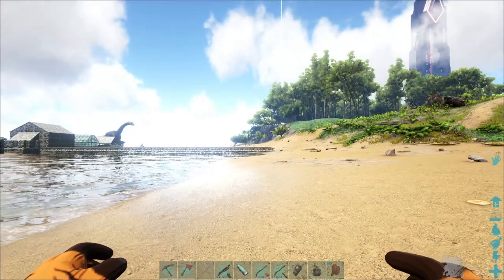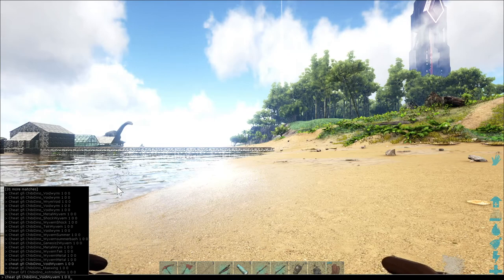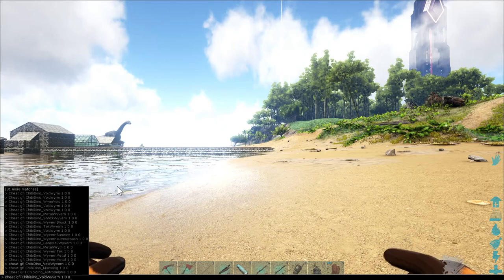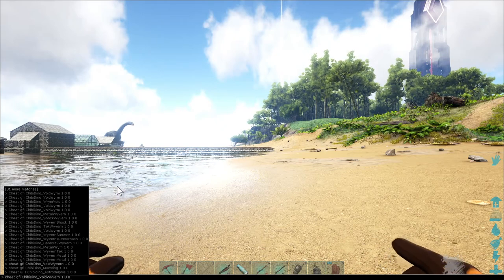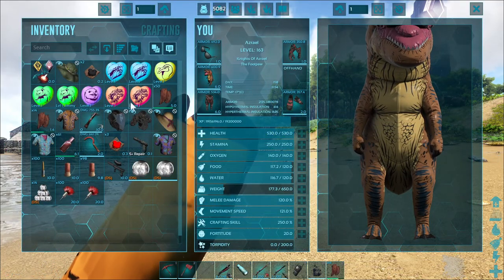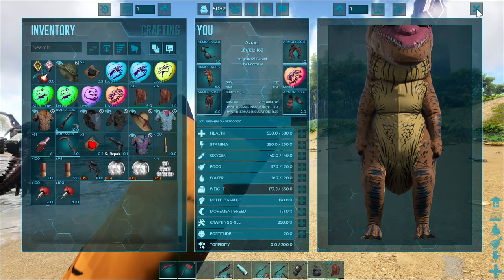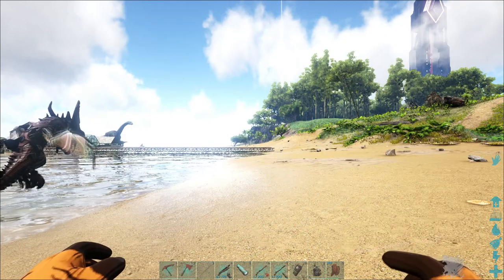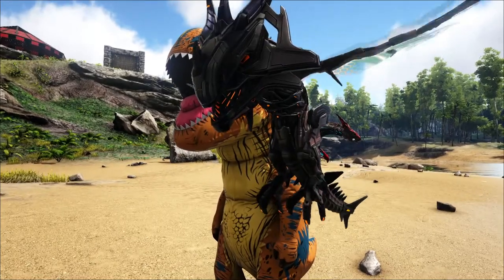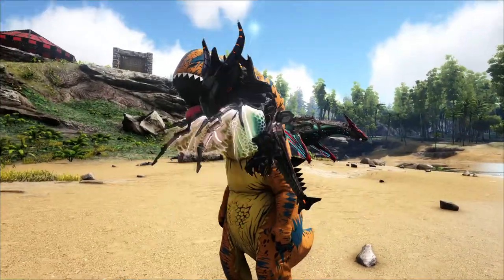The next one is the void one. This one was kind of tricky — this was the last one I tried to get. The spawn code is: cheat gfi chibi_dino_voidwyvern 1 0 0. It's red so it's a very rare one. Oh yeah, that looks sick — look at that little guy! Wow that looks so cool. That's totally a thumbnail right there.